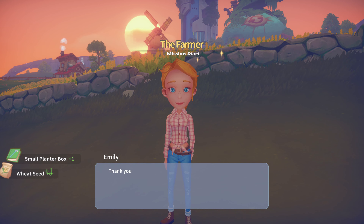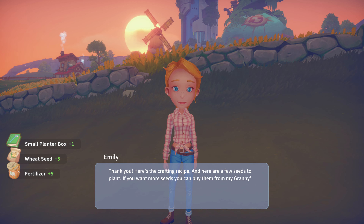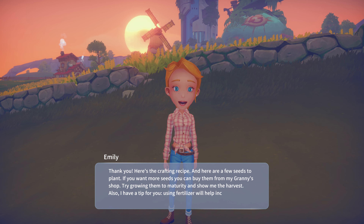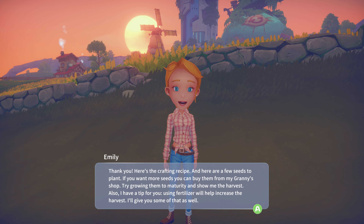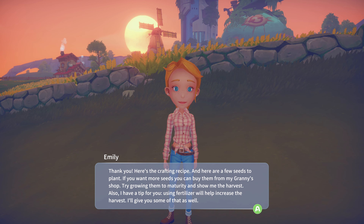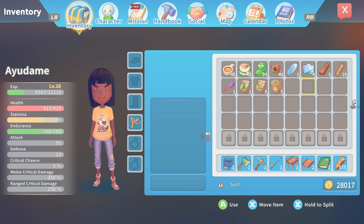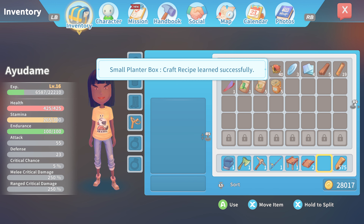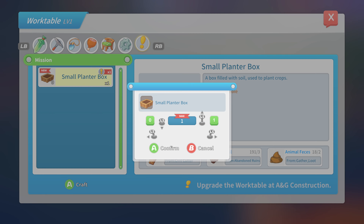Here's the craft recipe and here are a few seeds to plant. If you want more seeds, you can buy them from my granny's shop. Try growing them to maturity and show me the harvest. Also, I have a tip for you — using fertilizer will help increase the harvest. I'll give you some of that as well. Go into your inventory and click on the book, then head to your work table and craft the small planter box.